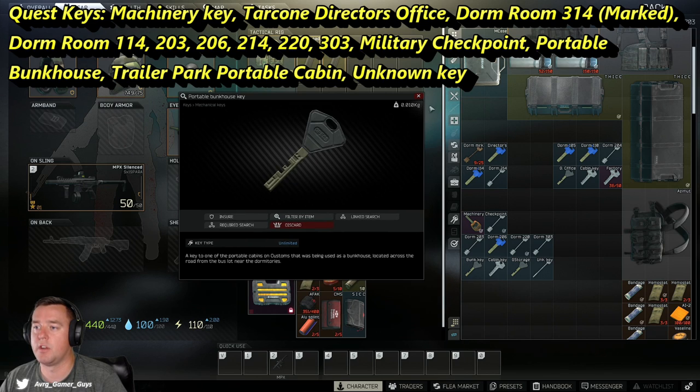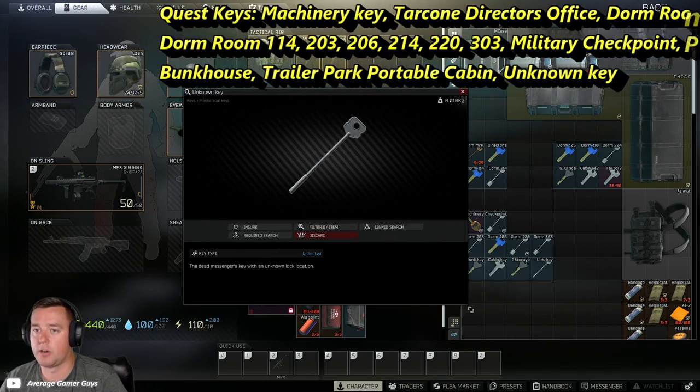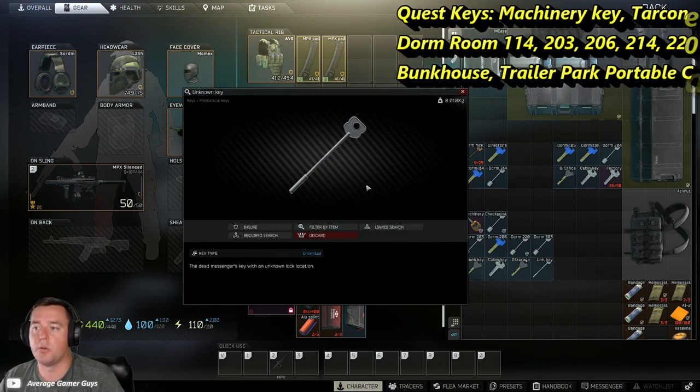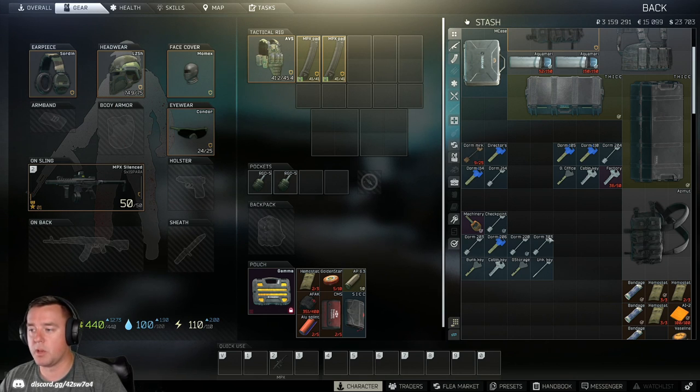Dorm rooms 203, 206, 220, and 303 are all required for different quests — some of them more than once. The Portable Bunkhouse Key is needed for a quest near warehouse four and the ZB-13 power lever. The Trailer Park Portable Cabin Key is actually given to you, but hang on to it. The Gas Station Storage Room Key is needed for a Therapist quest and has two med bag spawns, right next to the Gas Station Office — great for topping off on meds at new gas. The Unknown Key has a consistent spawn and is needed for an early game quest. Safes are also great for picking up rubles if you forget to bring money for a car extract.